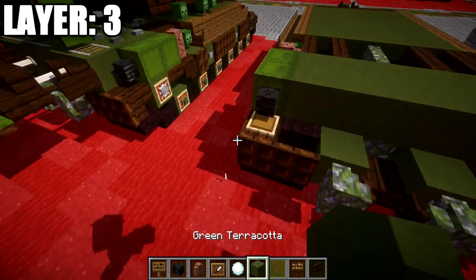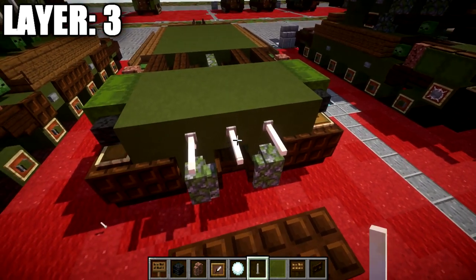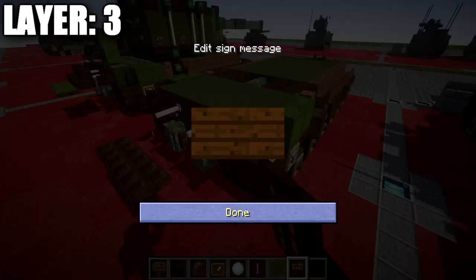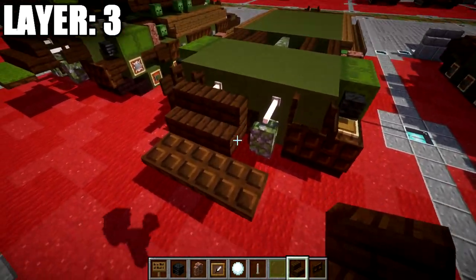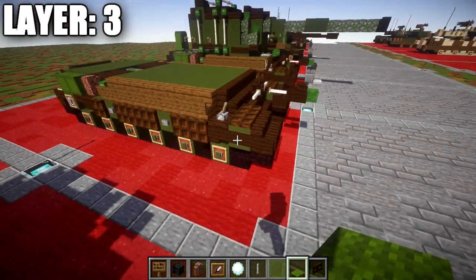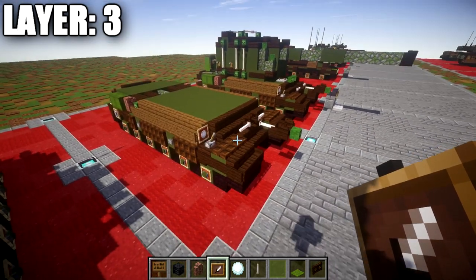Place another row of five green terracotta across, followed by a green shulker box on both ends. Place a wither skeleton skull coming off those two shulker boxes. Place an item frame on top of the dark oak wood upside-down stair, then place a green stained glass pane in the item frame. Place a row of five green terracotta in between the wither skeleton skulls. Place an end rod off the two green terracotta blocks, then a dark oak wood fence gate on the sides going toward those blocks. On the side of the fence gate, place a wooden sign. Place a row of three dark oak wood stairs, then three green carpets on top. On the side of the spruce wood stairs, place an item frame with a snowball for the front headlights. That completes layer three.